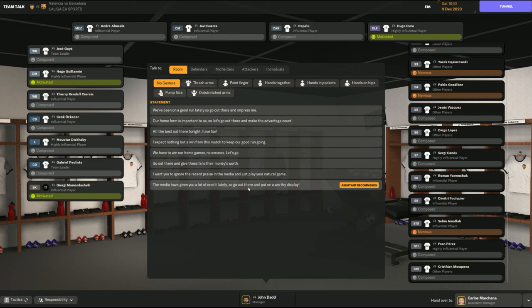That assistant recommendation option — 'the media have given you a lot of credit lately, go out there and put on a worthy display' — is always recommended by assistants, but it's never really sat right with me as something a manager would naturally say. For me, I'd go with something like 'go out there and give these fans their money's worth' or 'our home form is important, let's make the advantage count' — that's not putting too much pressure on them and is still a good option.